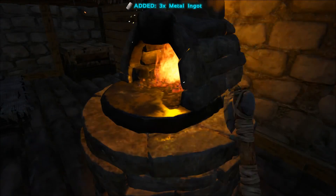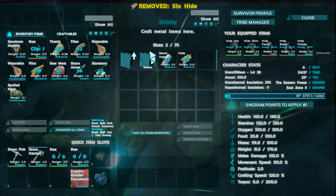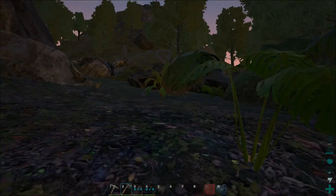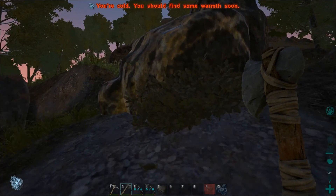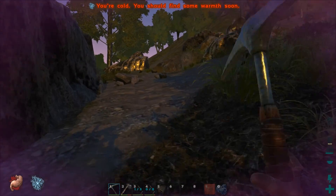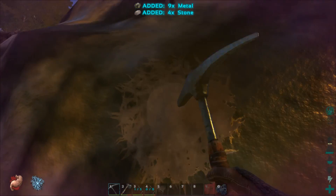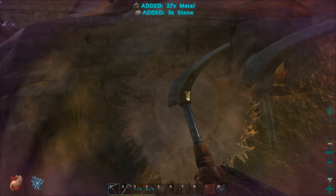You're going to need a good bit of hide and metal ingots, but stuff should start coming a lot easier now. Metal rocks are all along the mountainsides, so once I get this metal pick I can gather all this metal right here. I was only getting one metal every six or seven swings before, but now I should start getting loads of it — I'm up to seven already. As long as you keep hitting these rocks and grabbing as much metal as you can, you're going to be able to make a lot of tools and be good to go.